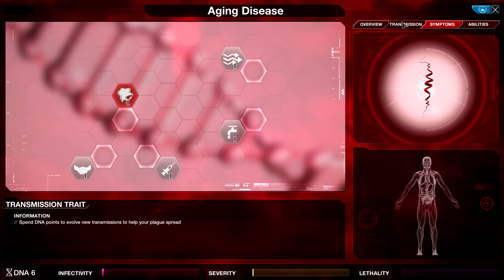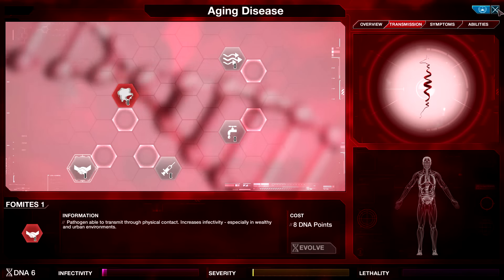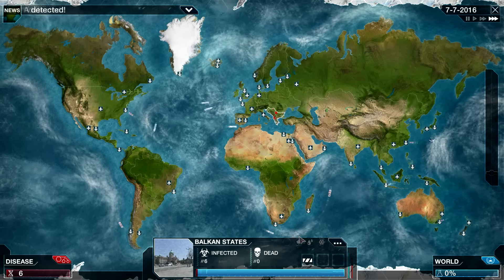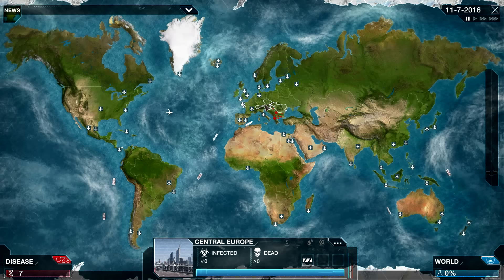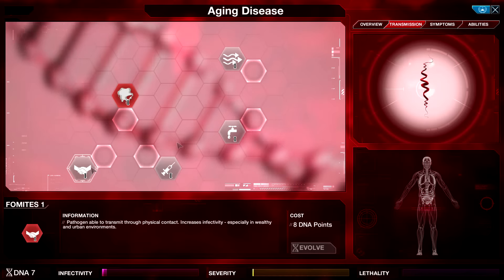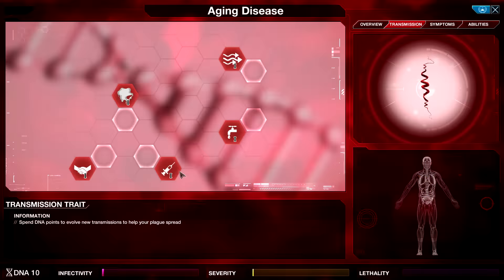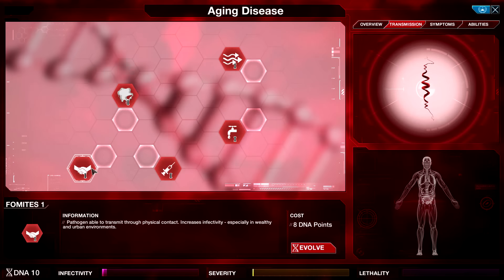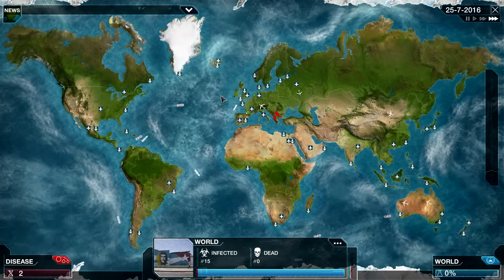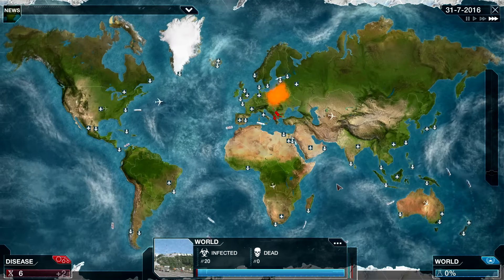That's fine by me. We should probably go for Fomites. We did start off in the Balkan States, which is rural and not wealthy, but it is neighboring a lot of urban wealthy areas, so Fomites might be a pretty good start. These are all pretty solid for different reasons: Fomites for the wealthy and urban, Blood for poor, Saliva as a general rule, Water and Air. Lots of good transmission. Kind of wish I'd taken Transtasis, because I'd probably like to take all of those.